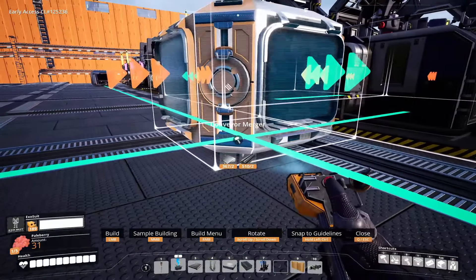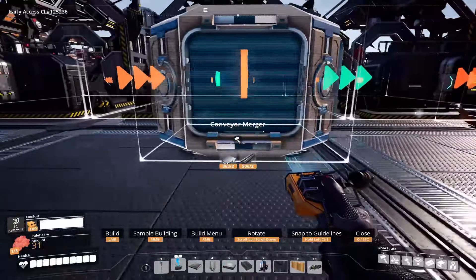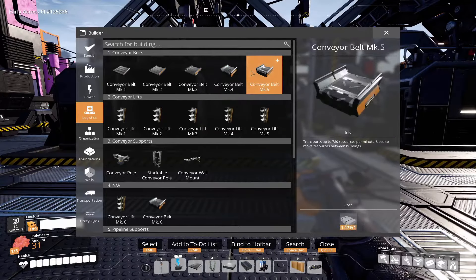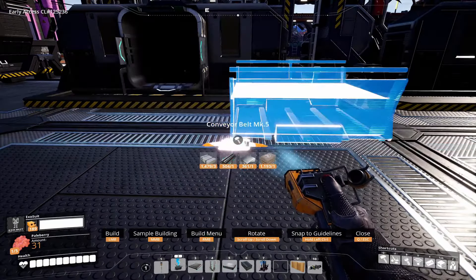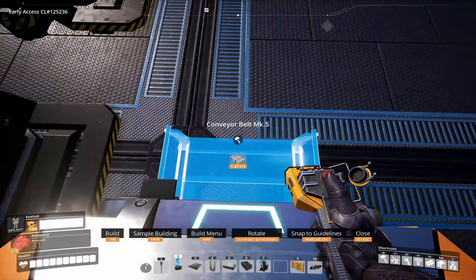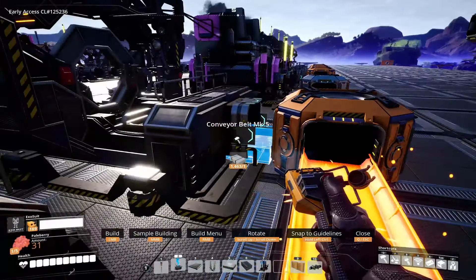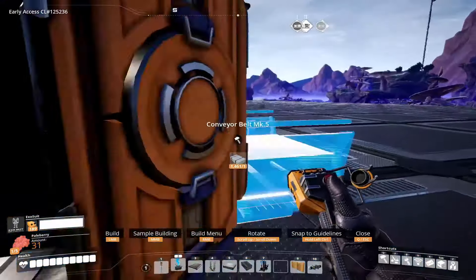And then repeat that on this side. Each one of these is going to be making 25 per minute — not a lot, to be fair. This is going to produce a total of 400 per minute. These Mark V belts are more than enough to make that work. That's going to go around — I'll deal with that shortly.